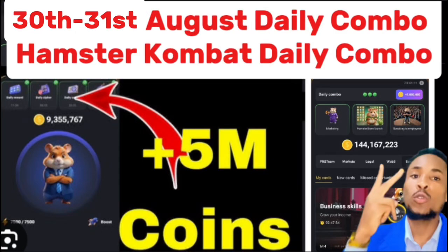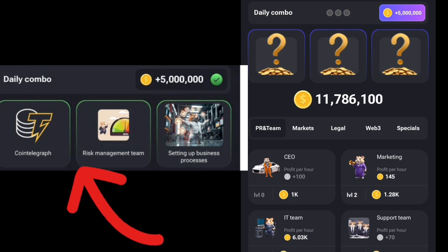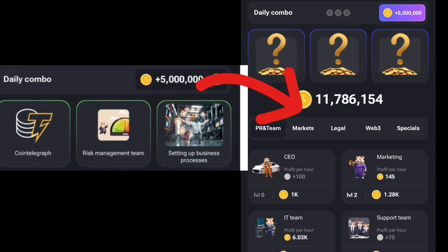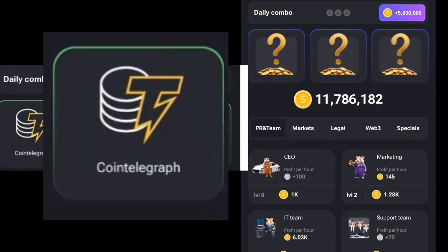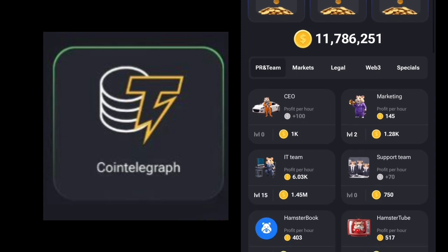To get our Hamster Combat daily combo, we need three cards: Coin Telegraph, Risk Management Team, and Setting Up Business Processes, to claim our five million coin daily combo. To get the Coin Telegraph, we go to PR and Team, scroll down, and you can see the Coin Telegraph there.